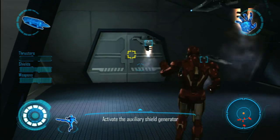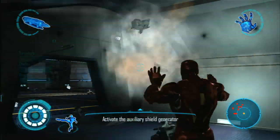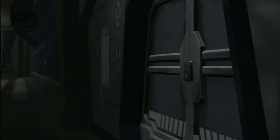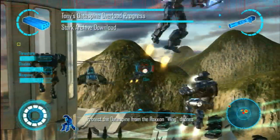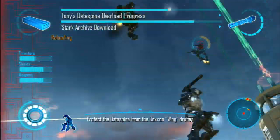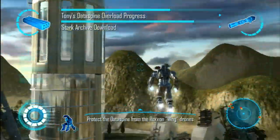The game opens up with an attack on Tony's database warehouse where some robotic drones are trying to download Tony's greatest creation, his constantly evolving AI Jarvis. This opening level serves as a tutorial for not only Iron Man, who is inside the warehouse, but also for War Machine serving as backup outside the warehouse, as half the game will end up being played as Iron Man and half as War Machine. There will also be a couple of levels where you can choose between the two.